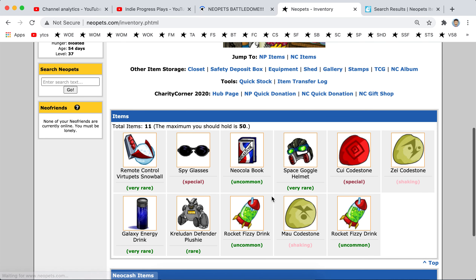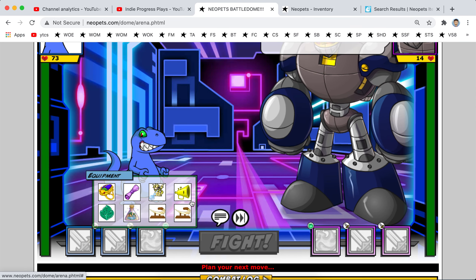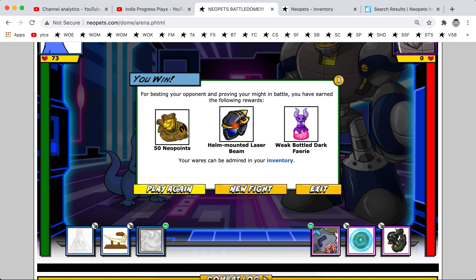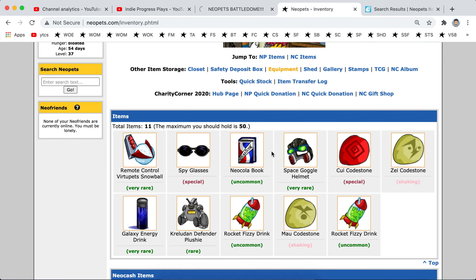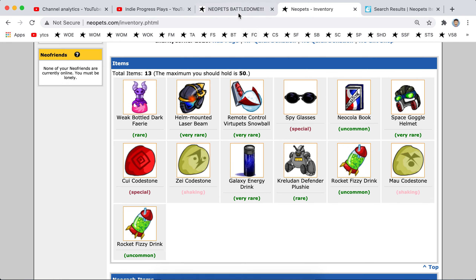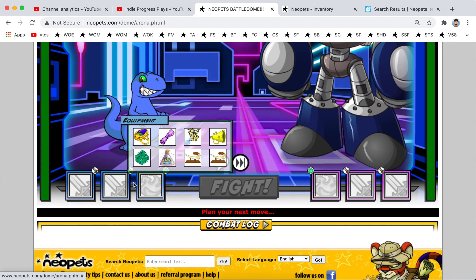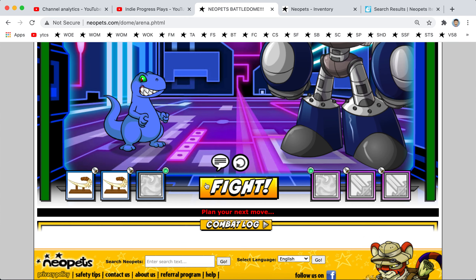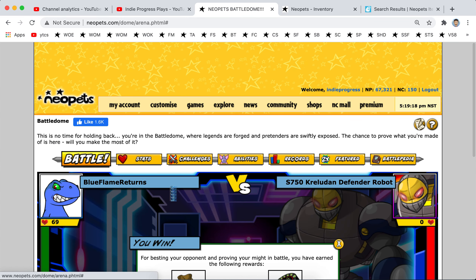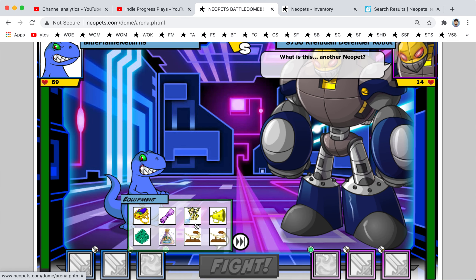Alright, four items to go. Helm-mounted laser beam. And two items to go. Deocola token.